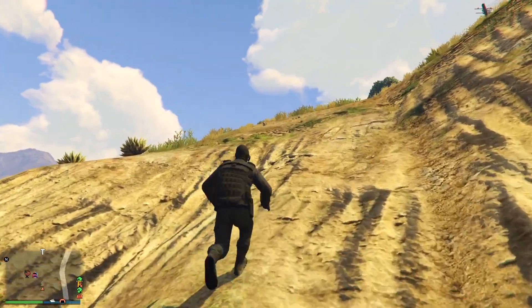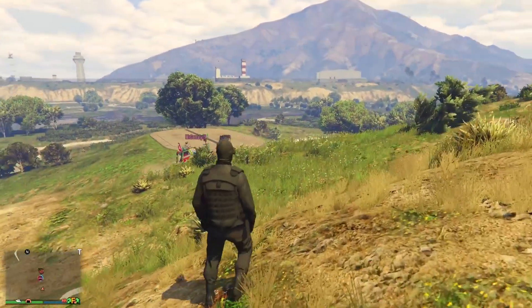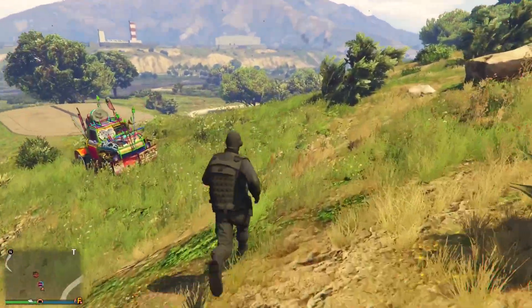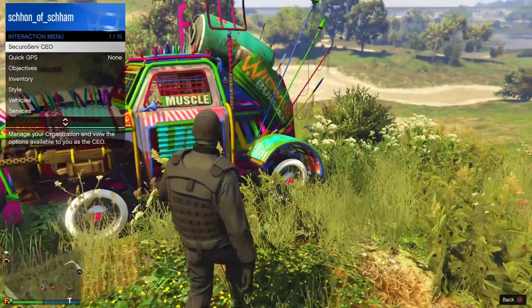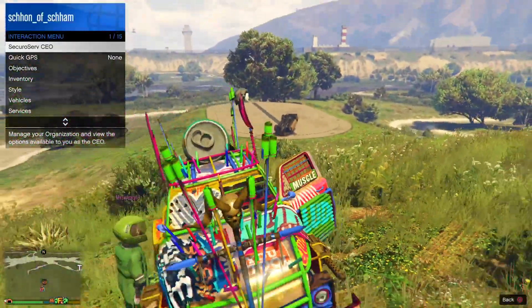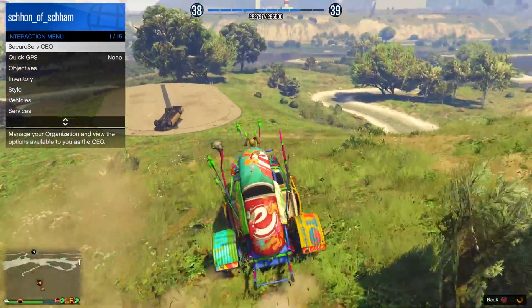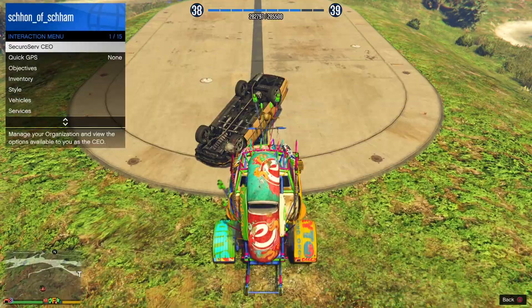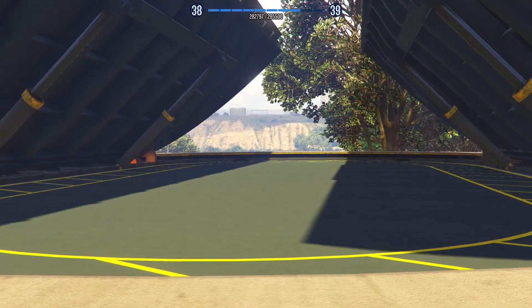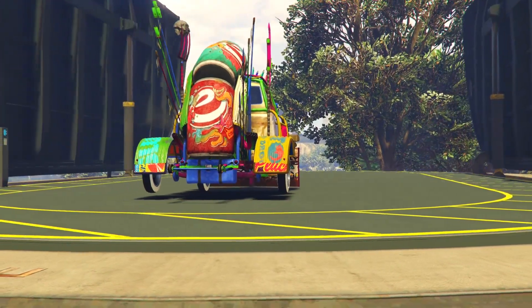From here, tell your friend to call in the vehicle you want. In the gameplay, I'll be taking my friend's Slamvan as I'll be able to do some duplication glitches with it. Once you have your friend's vehicle, drive up to the yellow circle while your interaction menu is open. Once hovering over the yellow circle, back out of the interaction menu. You should get a notification saying your facility is full. Then simply hop into the facility with the vehicle by confirming X, and you will load it in along with your friend's vehicle.